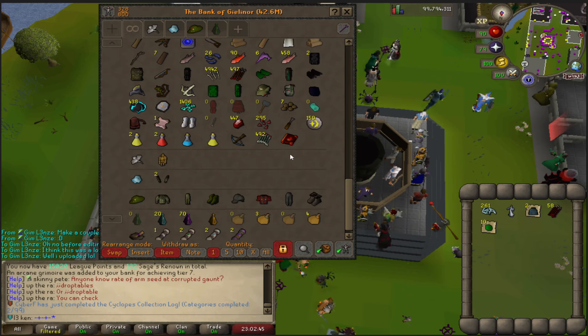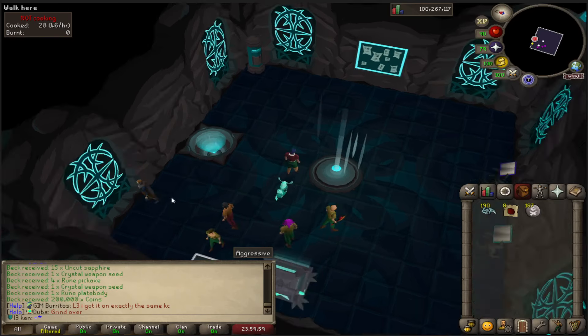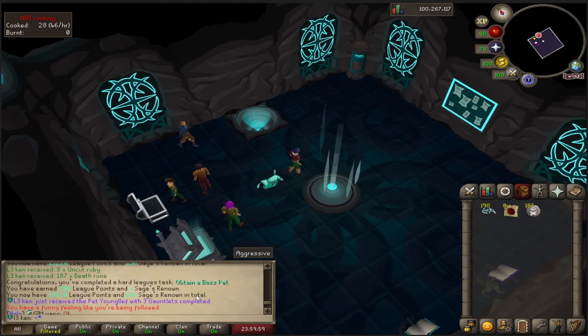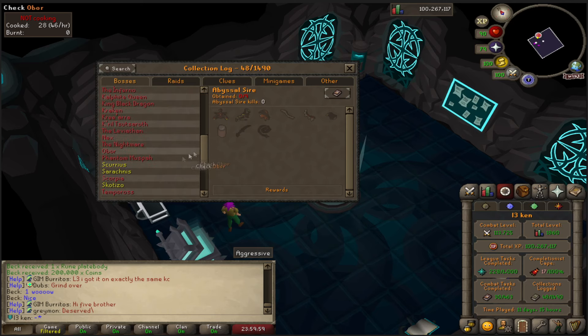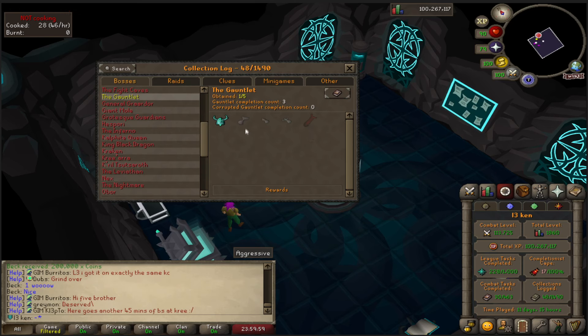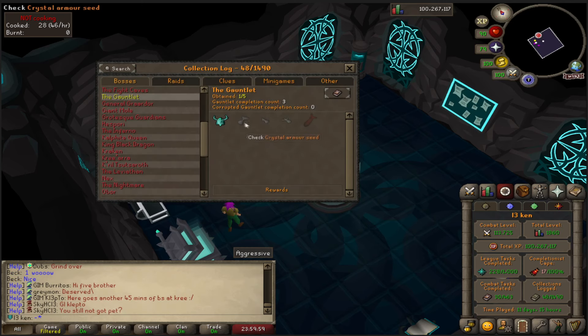I need to do more taskboard. I guess I'm going for the Gauntlet Collection Logs. I just got the pet one for my kills. The pets are the hardest part of the logs, so I might as well go for them. You get two Armor Seeds, ten Enhance Keys, and two Mystery Boxes for that too.